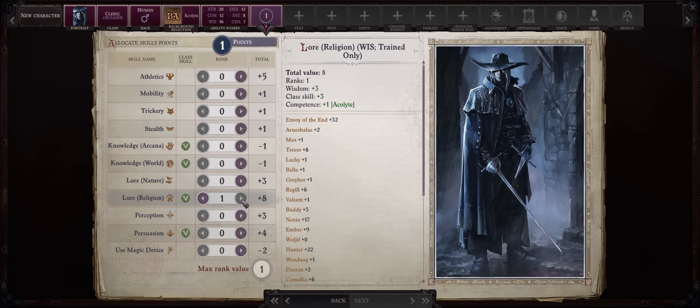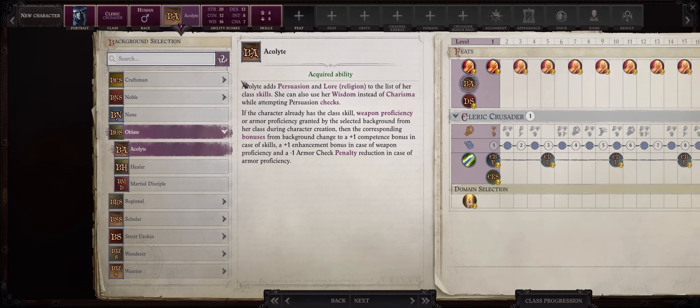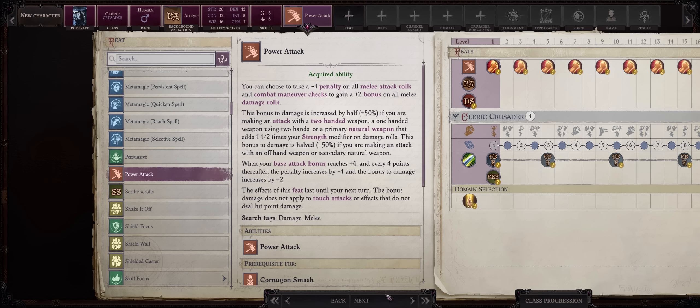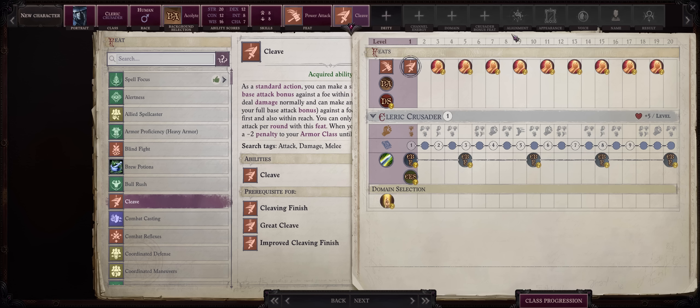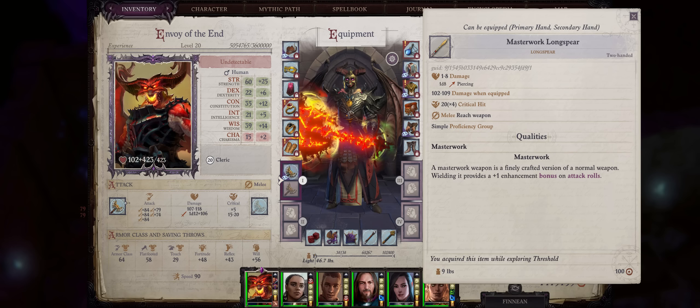For skill points, Lore Religion because we are a Priest, and I would also go with Persuasion since we went for the Acolyte background. For level 1 feats, the classic package for two-handers: Power Attack, and then Cleave to get two attacks just at level 1 - otherwise your Cleric won't have a second attack until level 8. For the early game, it is in your best interest to go with Long Spears. We have simple weapon proficiency so we can equip them, and Long Spears are reach weapons, meaning you can attack enemies from safety even at early levels without having to worry about your AC.